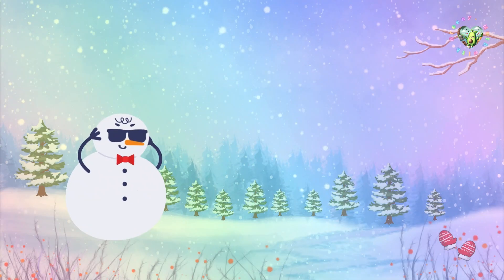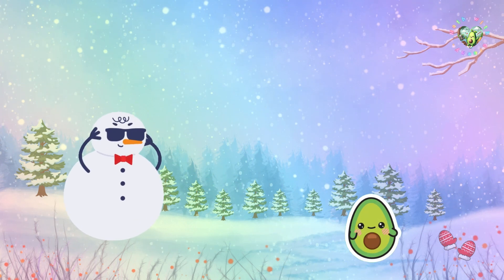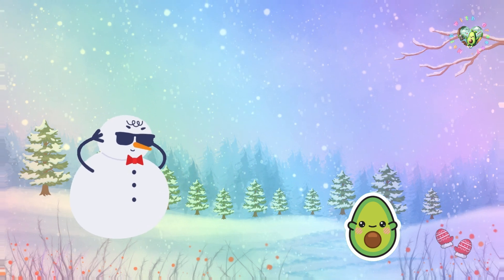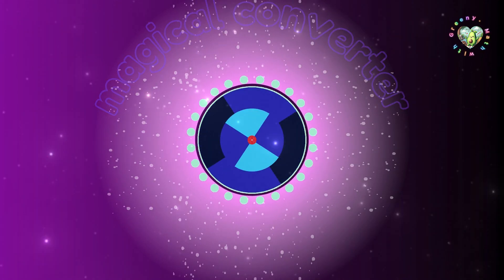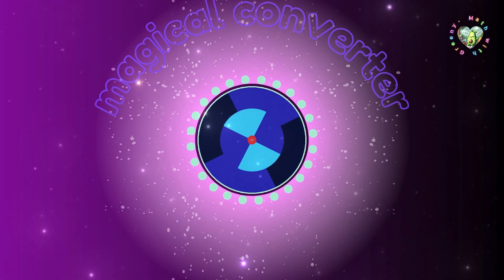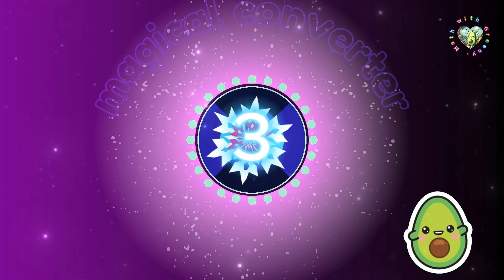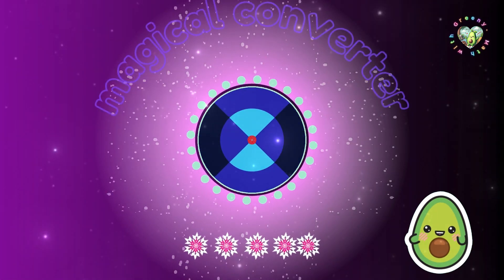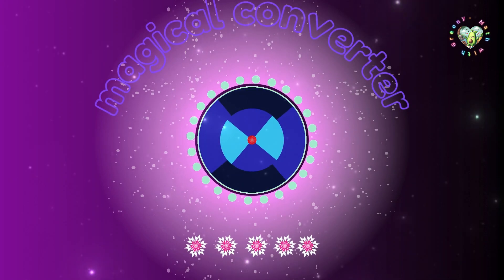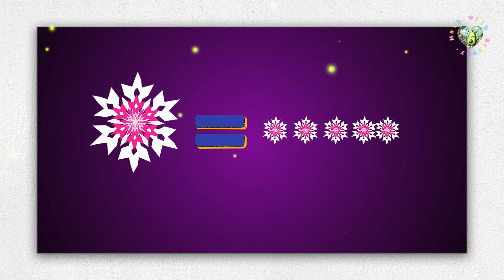Awesome. Now it's time to turn all those snowflakes into tiny ones. How do we do that? With the magical converter. Just pop snowflakes in and watch the magic happen. Let's try the huge snowflake first — put one inside and wait for three seconds. One, two, three. Wow, it's now turning into five mini snowflakes. Each huge snowflake turns into five tiny ones. So if you place in two huge snowflakes, how many tiny ones will you get?